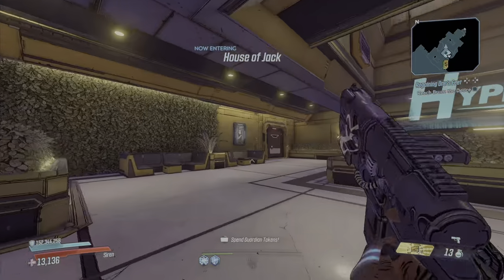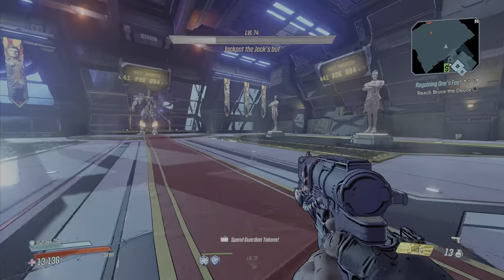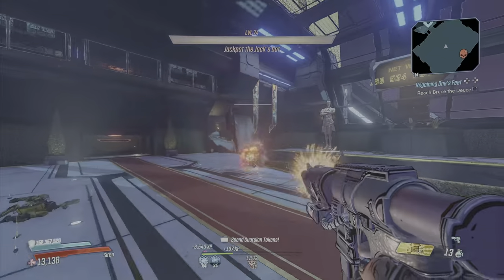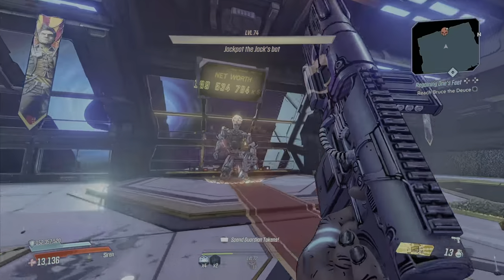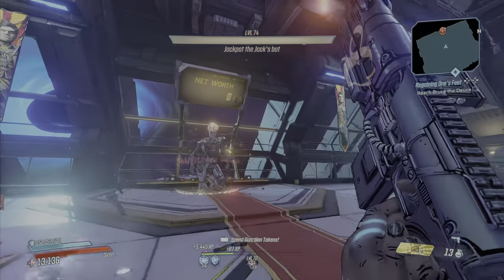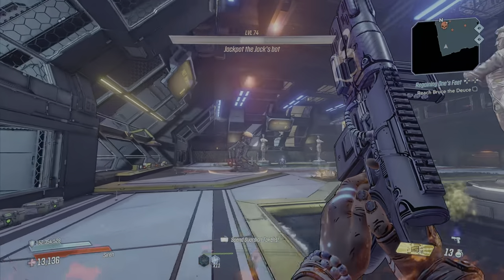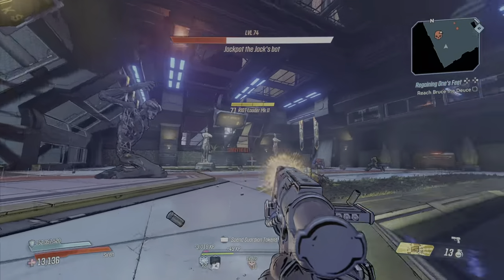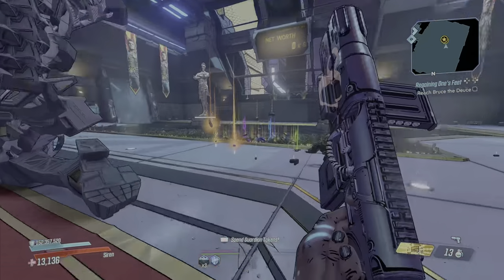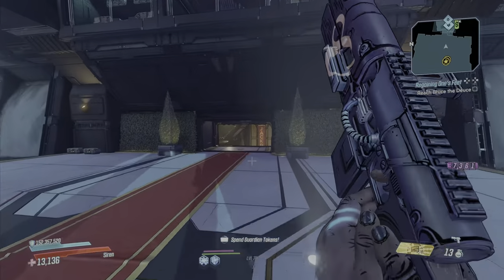There's a spawn point here — jump down, take him down. He's going to heal up about three times before you can actually kill him. All you've got to do is take out these little robots — not too much to deal with. Wait until he heals up — that's the second time — same thing each phase. Once he's done, he drops a bunch of money and a little bit of iridium, and some legendaries too.